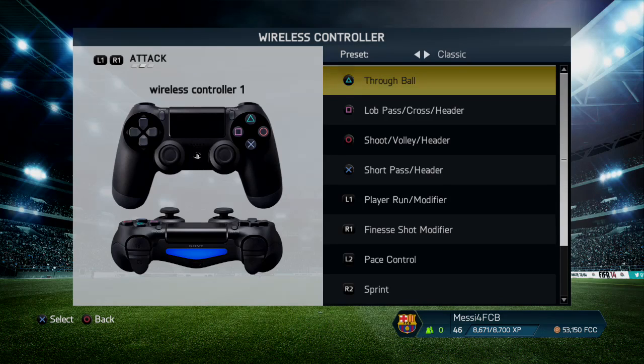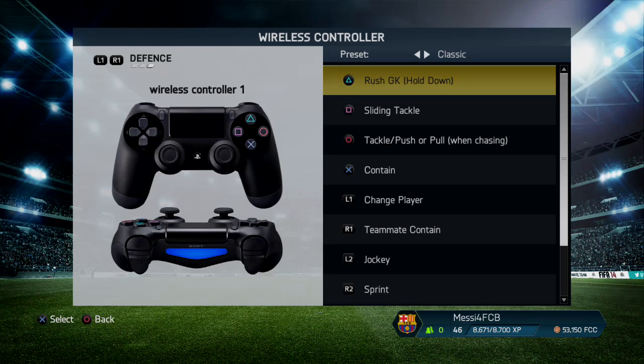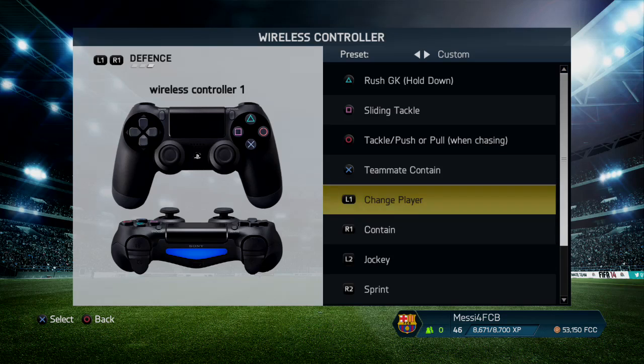Then onto the controllers — you can have classic, true ball, lob pass. This is what I find personally the best. The only little thing you can change in the defending style here is you can put contain and teammate contain to X or O, whichever you want to be the easiest.